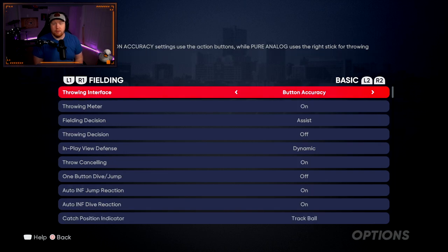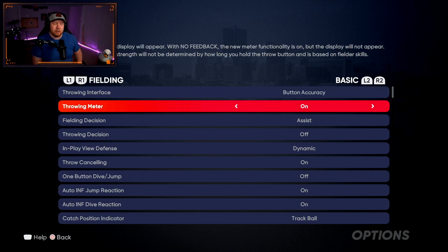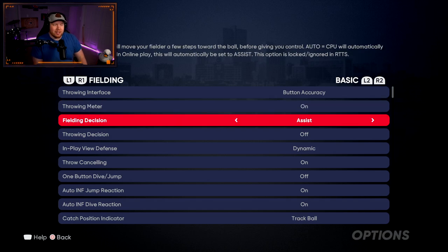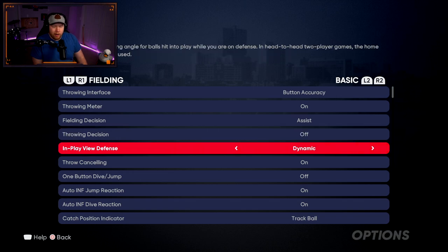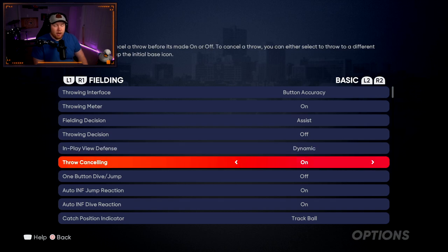For fielding I use buttons accuracy — that's the setting where the meter appears and you have to get it in the green. With regular buttons there's a chance of a throwing error, more RNG, and we don't like randomness. So buttons accuracy with the throwing meter on — you want to get it in the green. Fielding decision assist: I don't like auto because I can't really control what's going on. Throwing decision off — I am responsible for all my throws. In-play view defense I use dynamic.